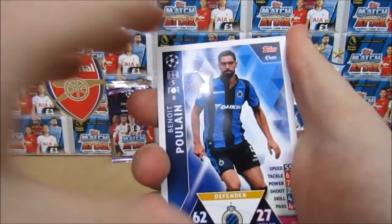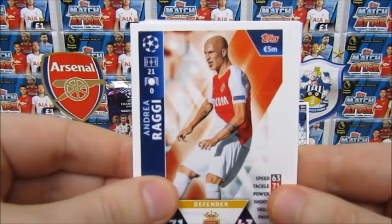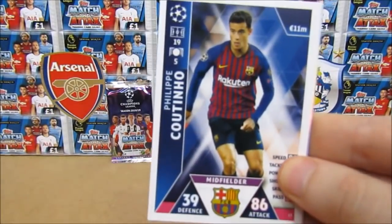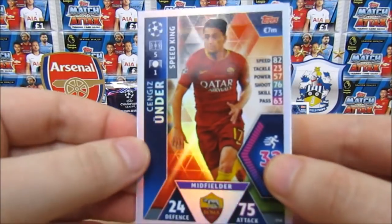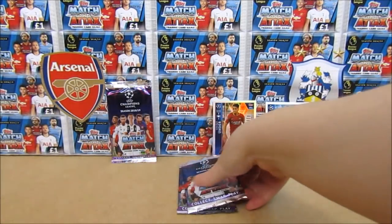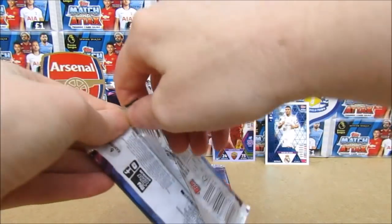So in my pack we have a Pulain, a Raggi, a Kagawa, a Tousart, a Philippe Coutinho, and we've got a Speed King Undair, which is pretty cool — look at the holo on there. I think they've done a really good job with this collection, as I said last video. I'm pretty proud of them, they've done well.